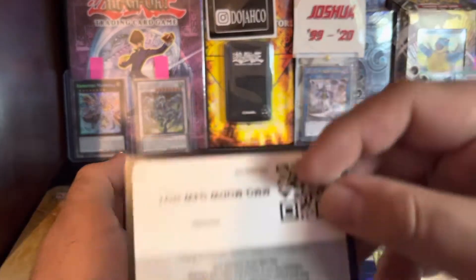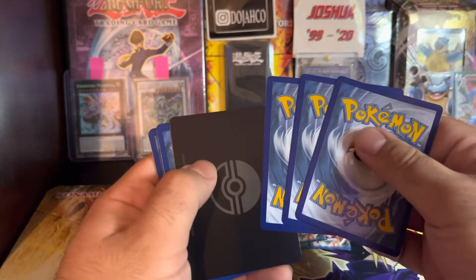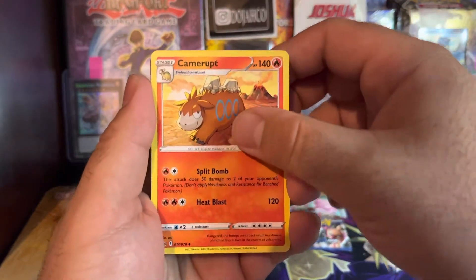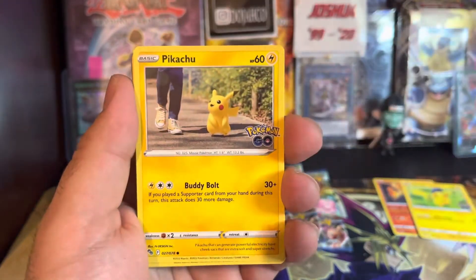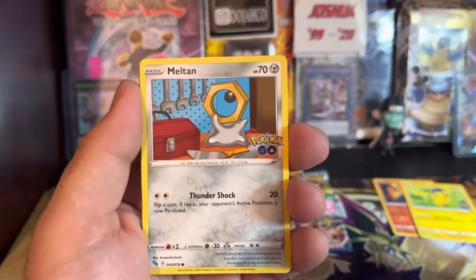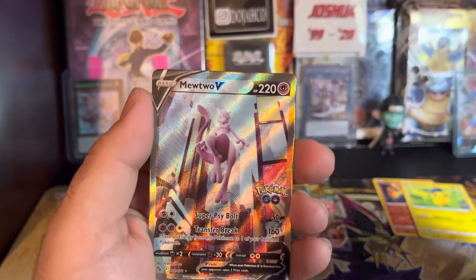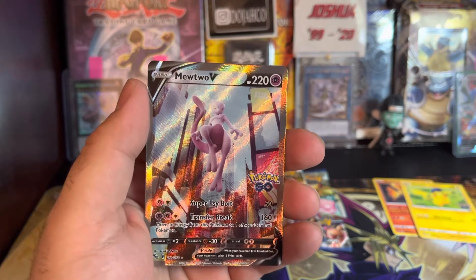Next pack, let's go — hopefully we pull a Radiant Charizard. Code card for y'all. One, two, three, four. Got a star card, Zubat, Breloom, Pikachu, Squirtle, Bedrill, Meltdown, Charmander — what an awesome common pack. Wait — Eevee — is this real?